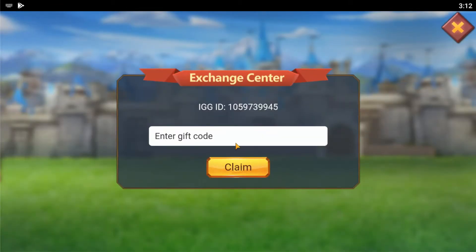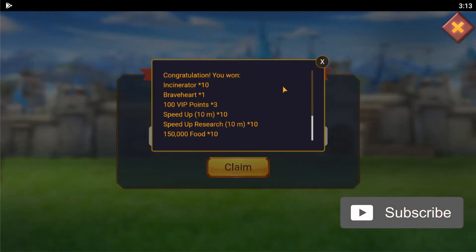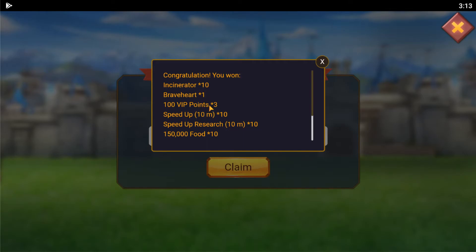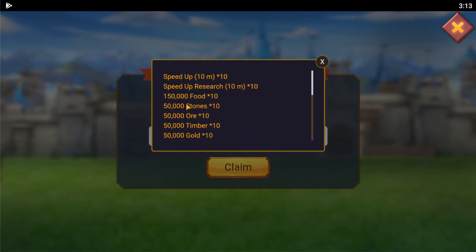But when you enter in a valid code, for example, we will use the LM001 code — that's LM001. As you see, you will get the rewards, which are 10 incinerators, one brave heart, 300 VIP points, 10 ten-minute speedups, 10 ten-minute research speedups, 150,000 food, stones, timber, ore, gold, and so on.